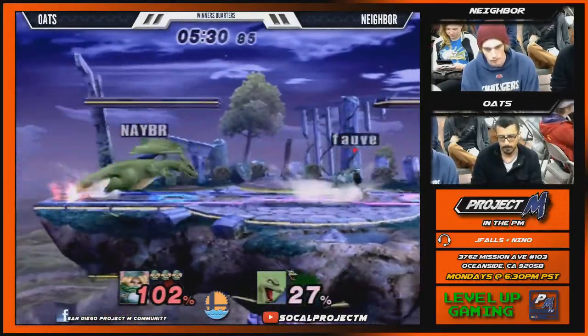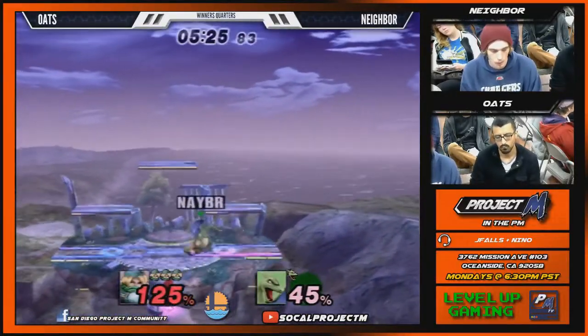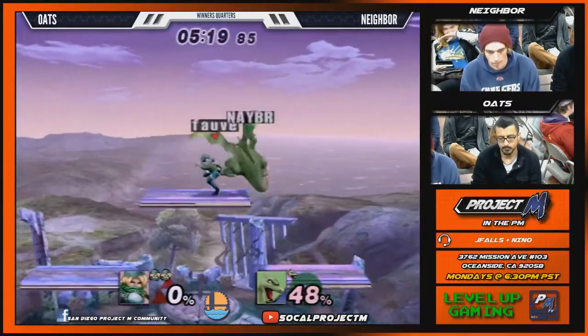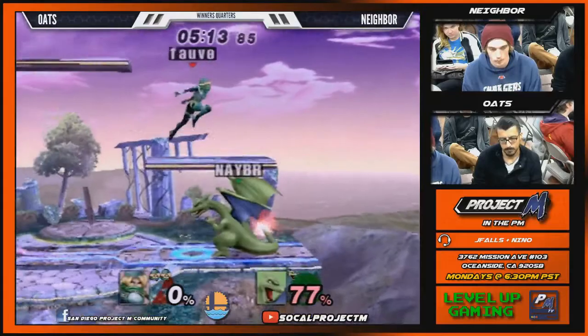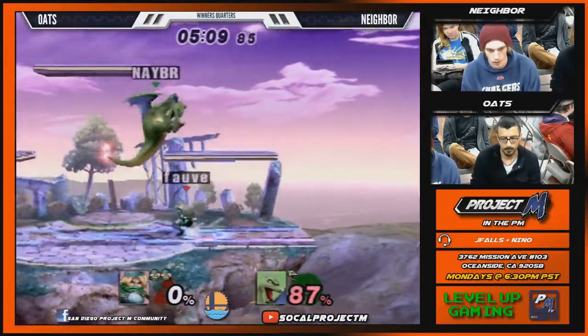Shield drop Nair with Zard? It might be kind of slow on startup. Depending on what way you're facing, it could be okay. Nair comes out below him and behind him. So like if there's a person below you, shield drop Nair might be the fastest way to hit them, if they're in the right spot for it.